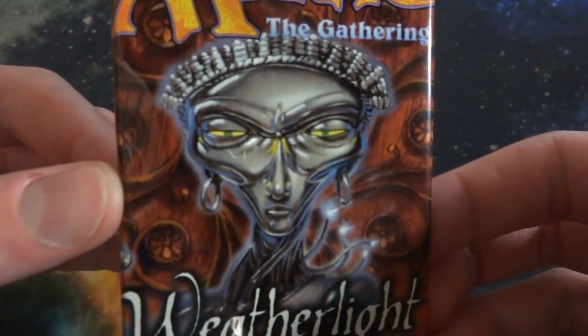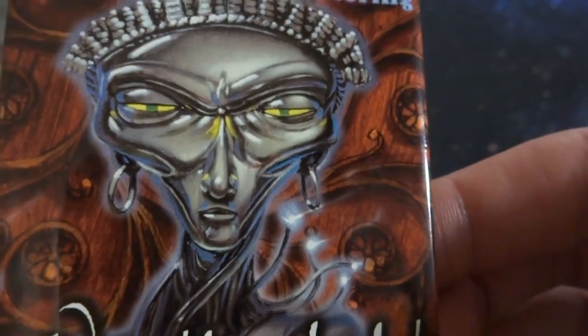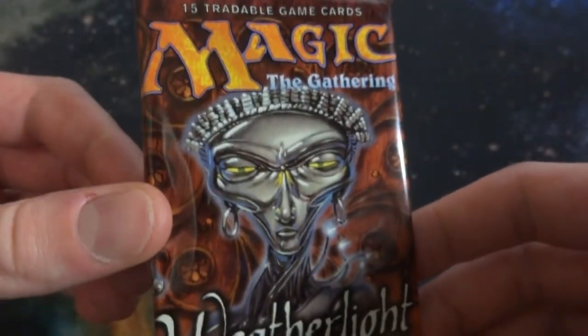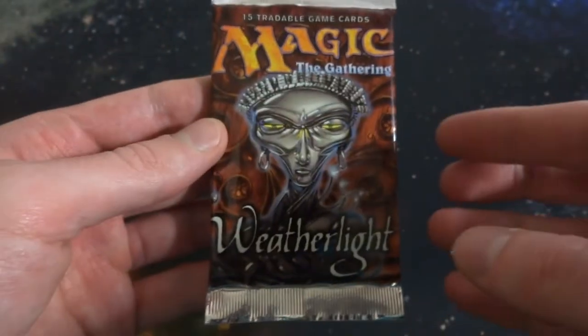Got this chrome-looking alien person, an interesting sort of crown made out of chest pieces or something like that, and crazy hoop earrings. Interesting swirly kind of wood-carved background as well. Really like the art on this old booster pack. I don't think I've ever opened up Weatherlight booster packs on this channel.